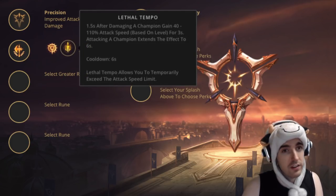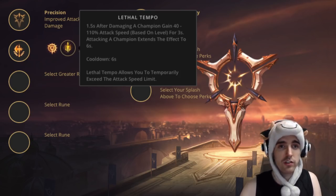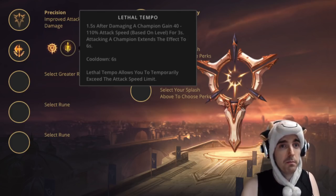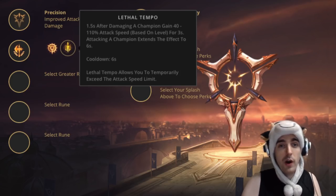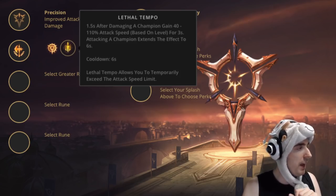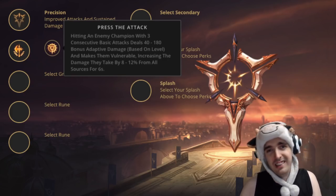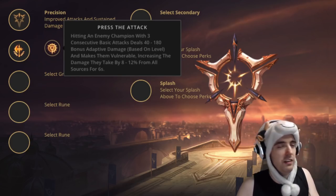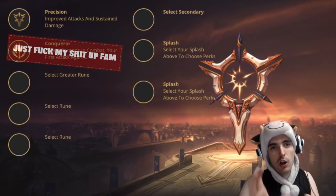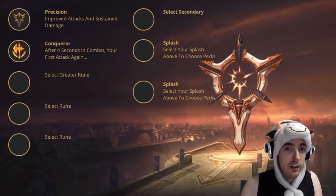When it comes to Lethal Tempo, I think it's still pretty good, but Conqueror is better. Lethal Tempo works best in combination with Warrior or Blade of the Ruined King. Whichever you're more comfortable with — Conqueror or Lethal Tempo — go for it. A lot of Yi mains don't know how to properly stack Conqueror, so Lethal Tempo should be your other option. Then there's Press the Attack, which I've been experimenting with for early ganks. It's okay, but Lethal Tempo is a bit better. Really, Press the Attack, Lethal Tempo, and Fleet Footwork are all pretty similar, while Conqueror is a bit different. Pick whatever's most suitable for your style — none of those choices are wrong.